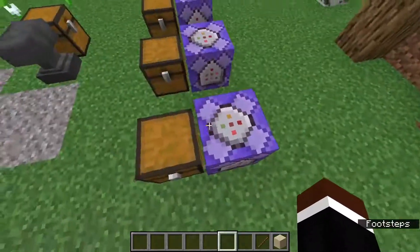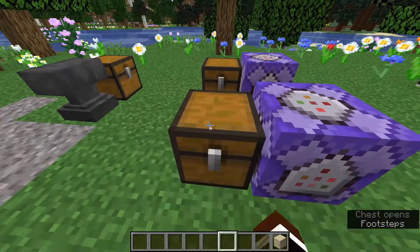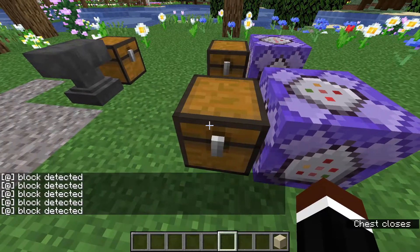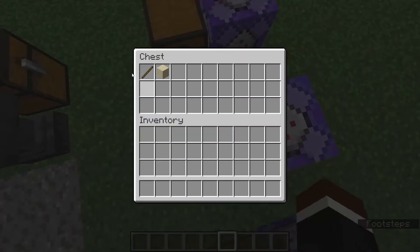In the other command right here, this detects only if there is one specific item. So if I put in the stick, it says block detected. And if I put in the sand, it will stop saying it, because there is more than one item than what we want.